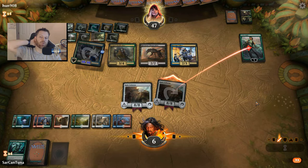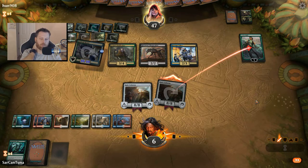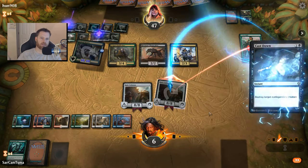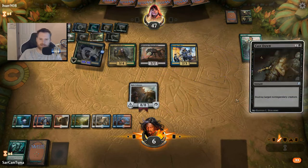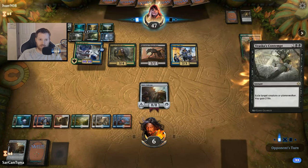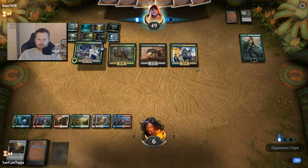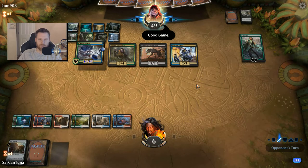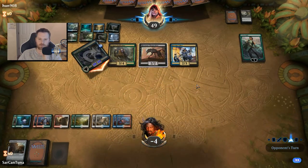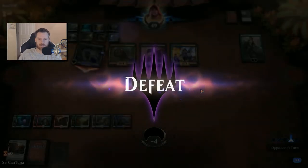Maybe I'll add a Planeswalker — you could really add whichever one you feel like. Even Karn might be pretty good since these are artifacts. He's got Cast Downs up the wazoo — they're all Cast Downs. That was a pretty good game, though. Can't complain about that one. Somebody's got to win. I feel like I might have had a chance to sneak away with one, but I'm just learning this deck — no problem, this is how I do it.